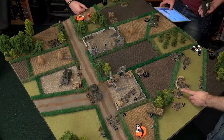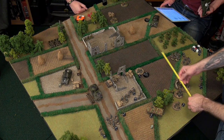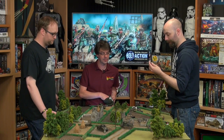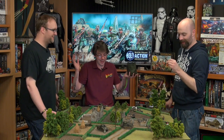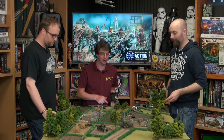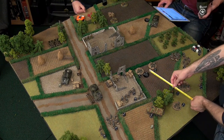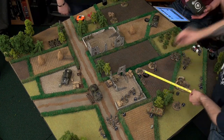I'm activating my anti-tank gun — actually I'll give it a run order to get it forward. Then I'm activating my pioneer team with the flamethrower on a run order. I need to get them somewhere useful — running them across to here, then advancing next turn to hopefully get closer to Jon's infantry. Jon's not moving toward me so I'm not getting targets. I took out the tank, which is great, but my guys are a bit exposed.